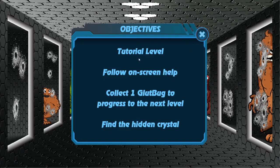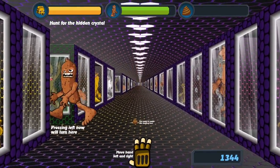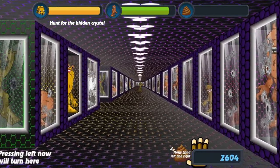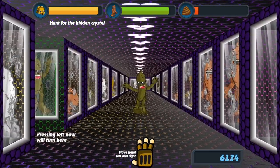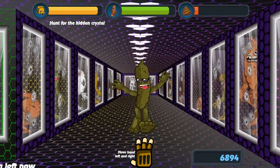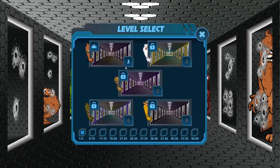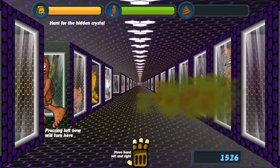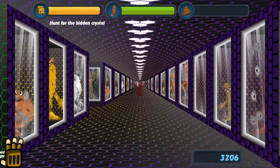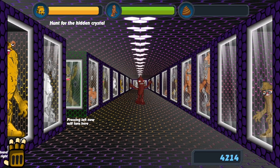That's a lot of instructions. Tutorial level - on-screen help says collect one glut bug to progress to the next level, find the hidden crystal. Move hand left and right. I see the glut bug. Pressing left will turn here - okay, I press left. What is that thing? I got one glut bug - that poop's coming at me! That didn't work. Let's try this again. I did hit left but it wasn't working. Pressing left - it's not turning!